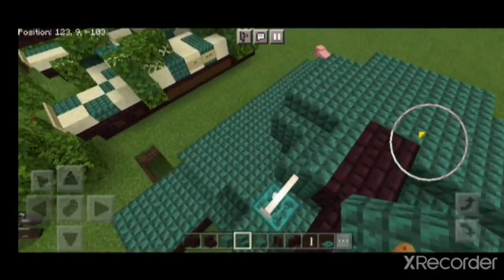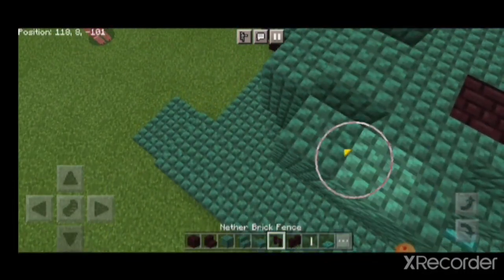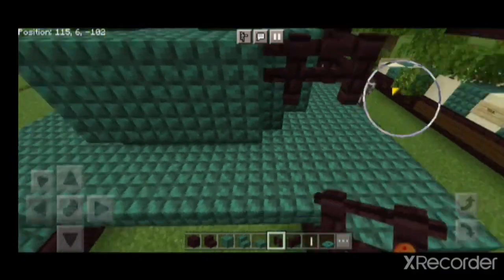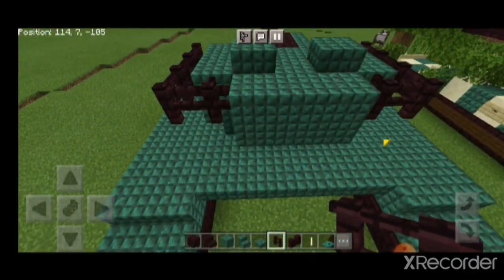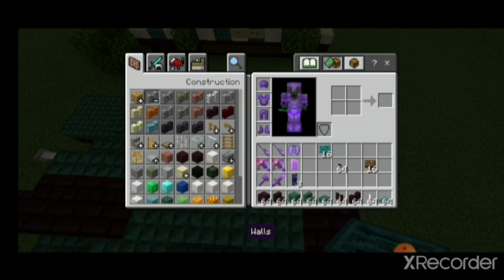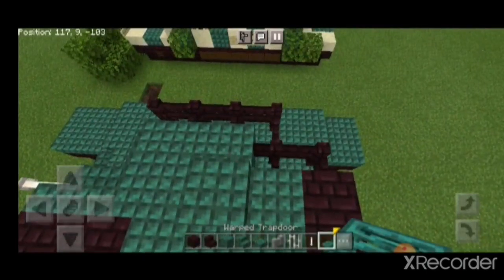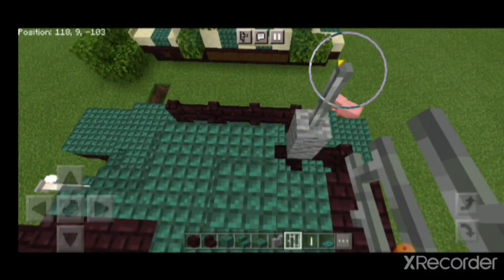That's like the scope for the gunner to look through. And these two sides here are for the hatches of the tank — the commander and the gunner. Now you're gonna need fences here, and then another brick there. And then you're gonna need this end rod and iron bars. This is where you're gonna put the fences. And then two iron bars there.